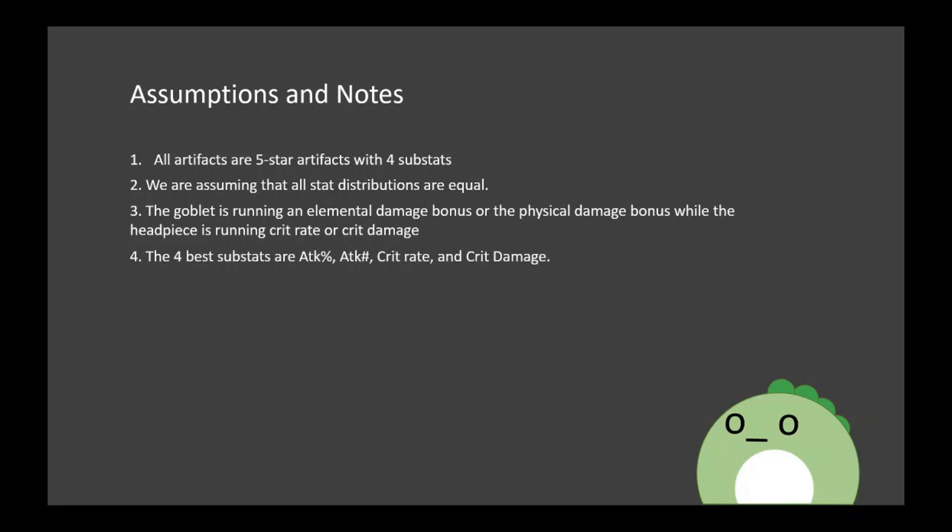Assumption 4: The 4 best substats are Attack%, Flat Attack, Crit Rate, and Crit Damage. Again, DPS focus, so DPS stats are preferable. Energy Recharge is the 5th most desirable stat, so in cases where you can't get one of those 4 best substats, Energy Recharge takes that place, but at a lower priority. Assumption 5: The DPS unit is going for either a 4-piece set or two 2-piece sets, because this typically gives the most bonus without having to sacrifice too much. It also allows the Goblet to be from any set, because it's hard enough to get the right main stat and substats for the Goblet already, considering it has all those elemental damage bonuses and the physical damage bonus.